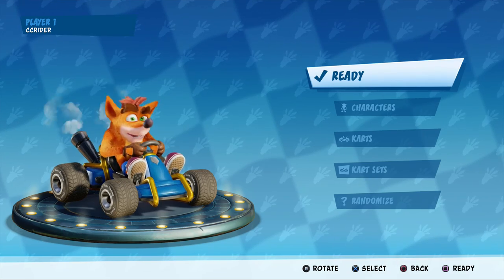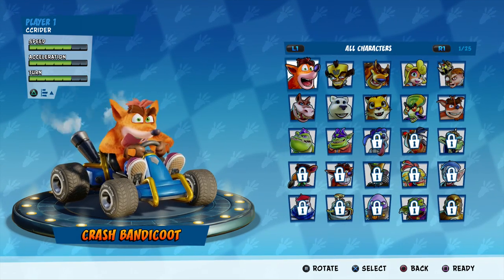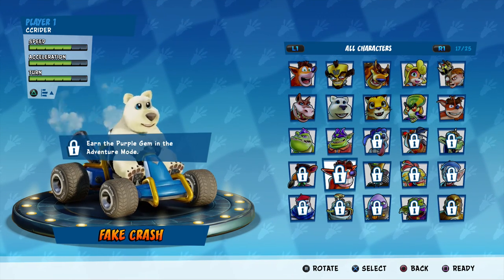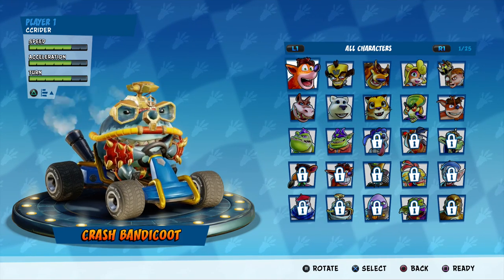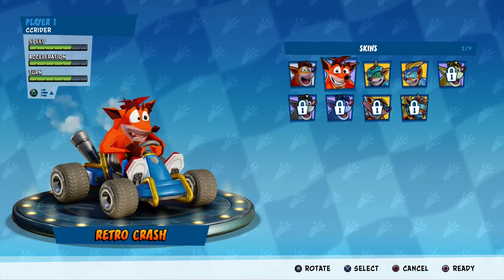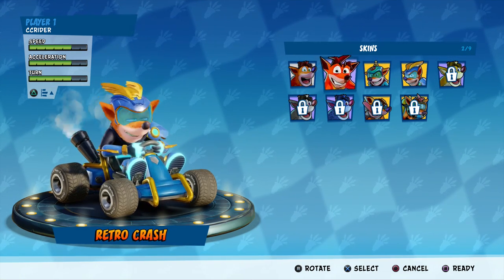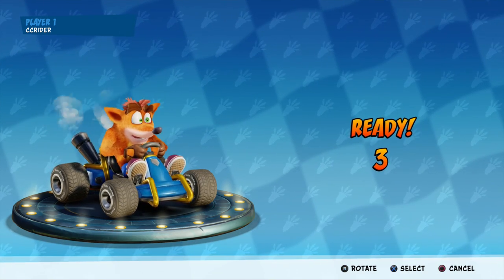So it looks like it doesn't have the classic character select, but as you can see, this game has every character from Crash Team Racing and more. It has all the characters from Crash Nitro Kart and maybe even more beyond that. For right now, we're just sticking with Crash Bandicoot. There are different skins like Retro Crash, Star Crash, Electron Crash - we're going to be checking out all of those and all the customizations, but for the story mode we're keeping it like this.